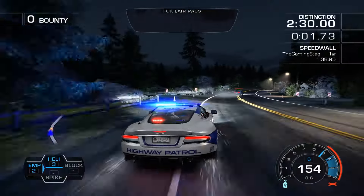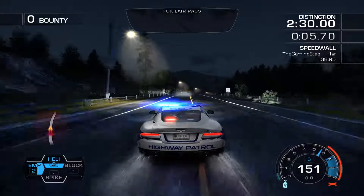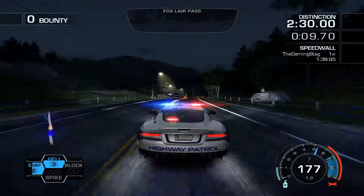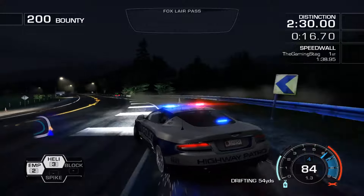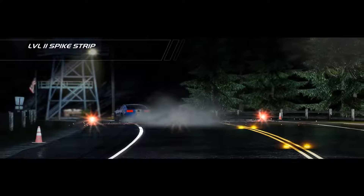Alright boys, here we go with a crash into the barrier as you do. And this Aston is really rocking it down here. This Shelby shouldn't be that big of a problem. Level 2 spike strip.